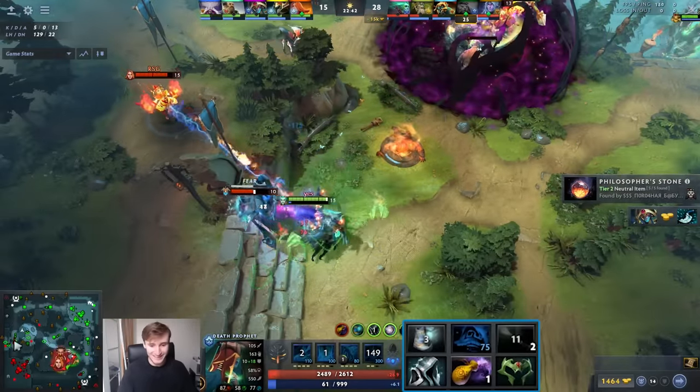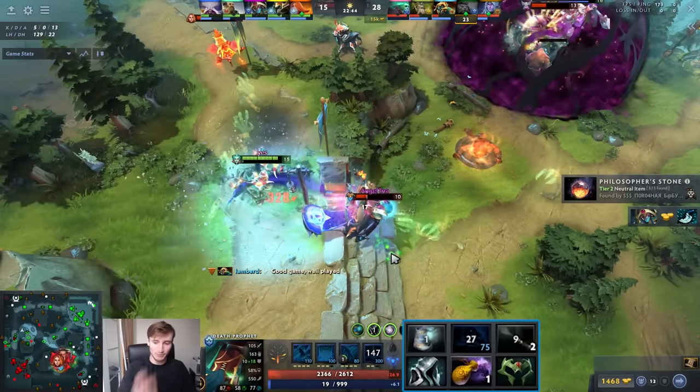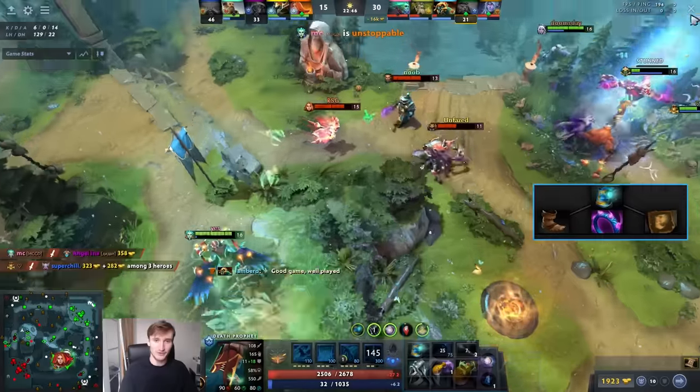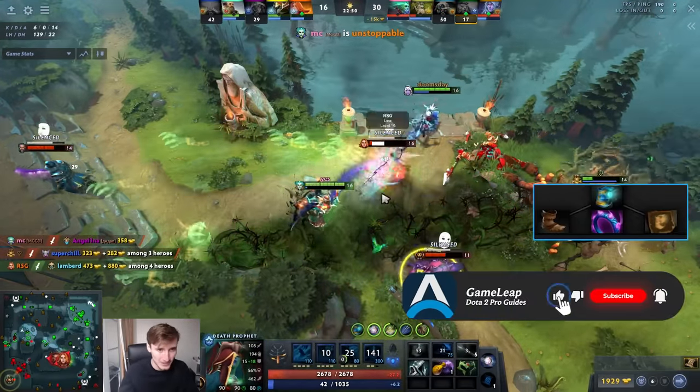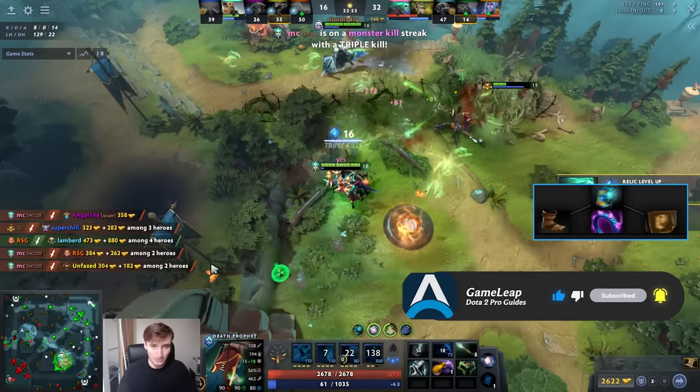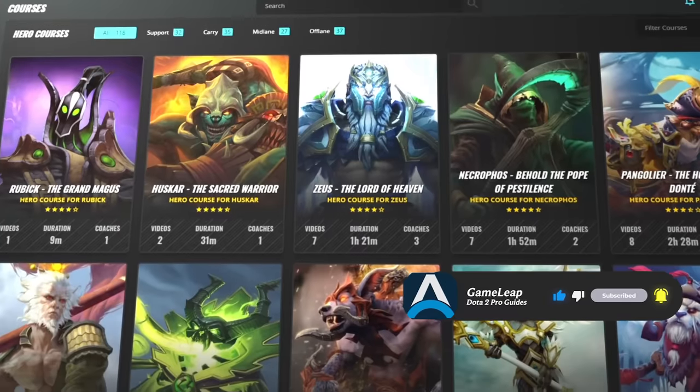Eternal Shroud helps severely with this hero's innate mana problems. Also I think the buildup of Mana Boots now is really great for Death Prophet, because something like Basi just allows you to spam that Q during the laning stage and buff up heroes like Tusk who also will have mana problems. So this Basi is just wonderful.